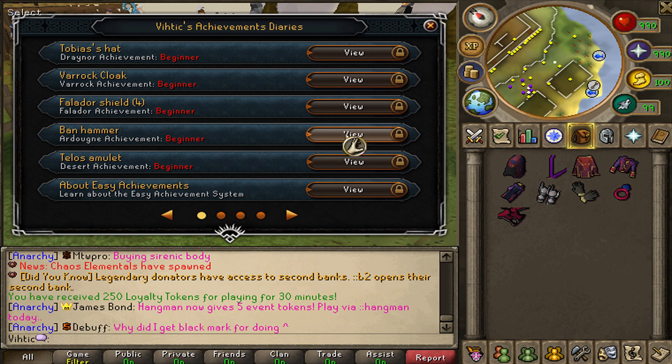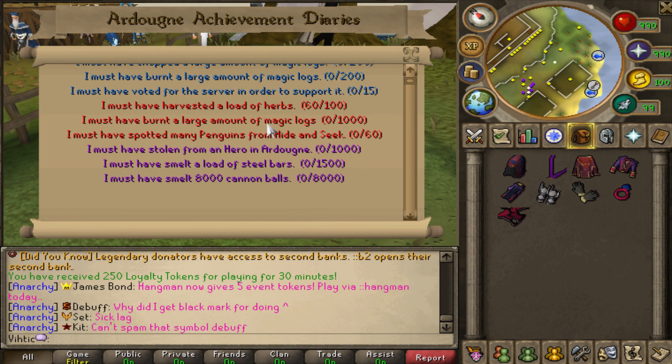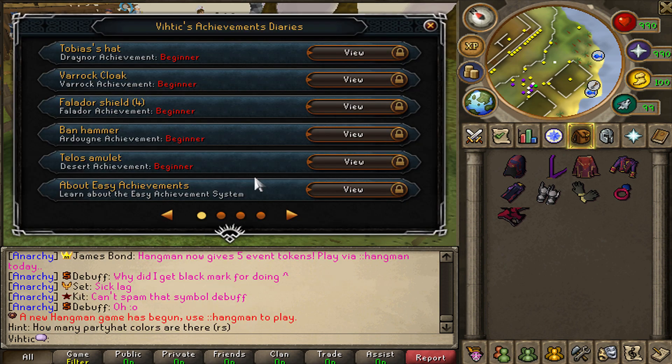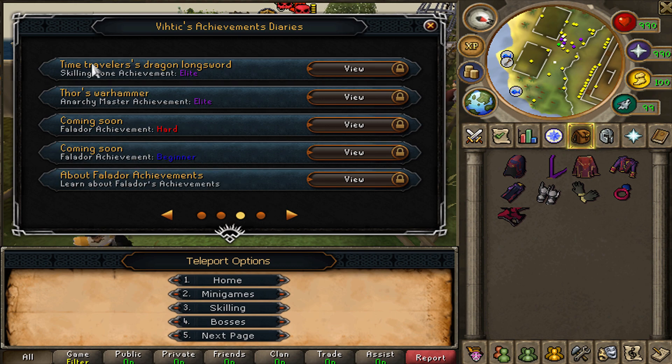You can go to any diary and click View. This one stuck out to me — Banhammer, I'd like that. It'll show you the different requirements to complete it from easy down to the hardest. When you complete them, the item will be sent to your bank. Some of these also give you really nice shortcuts to profitable bosses, like the Araxor Teleport, the Araxite Totem, Jad's Rapier, Time Traveler's Dragon Longsword, and of course Thor's Warhammer.